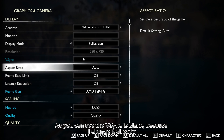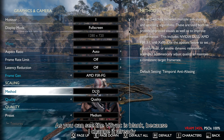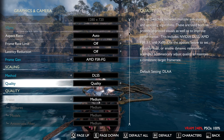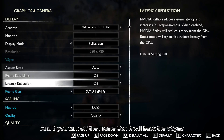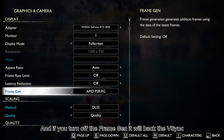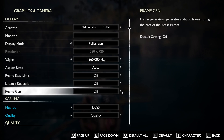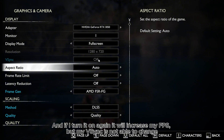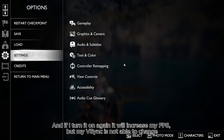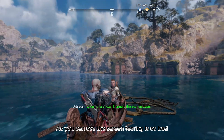As you can see, the v-sync is blank because I changed it already. If you turn off the frame gen, the v-sync will come back. And if I turn it on again, it will increase my FPS, but my v-sync is not able to change. As you can see, the screen tearing is so bad.